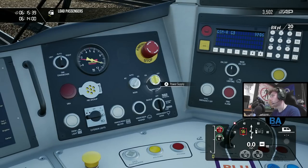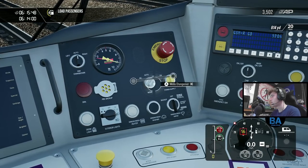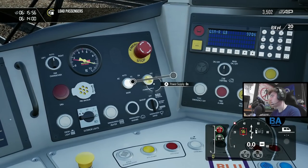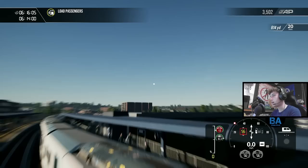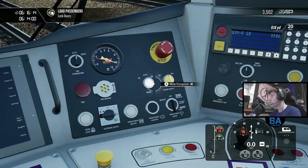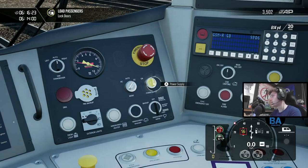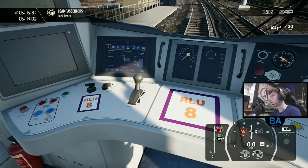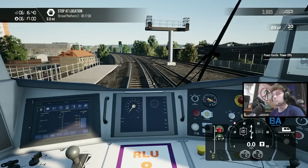Let's try the pantograph again. Setting to DC off, then trying to put the panto up... It's still not going up. Maybe it's just forced to stay down on this route - it's not supposed to be up here anyway as you're on third rail DC. Power's already back to normal. Maybe we'll have a test run on an AC route at some point.